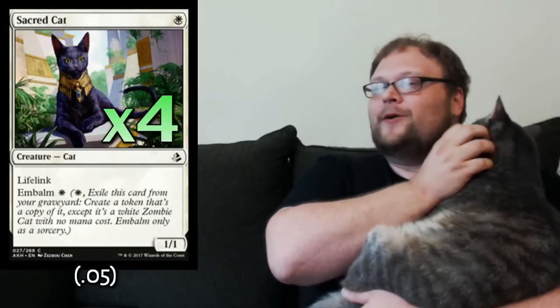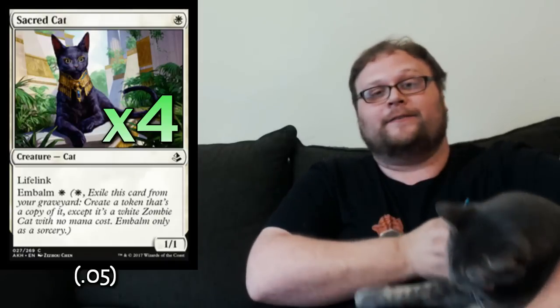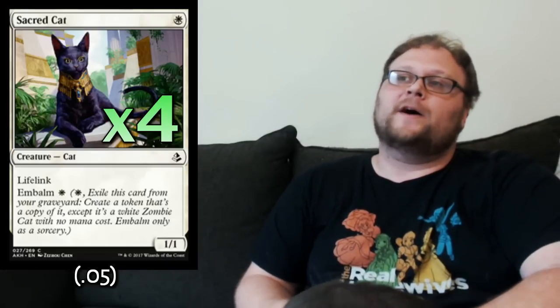It all starts with four copies of Sacred Cat. Not the most impressive one-drop under normal circumstances, but it's a pretty aggressive format right now. We see a lot of one-toughness creatures, and Sacred Cat can trade with them all and then come back to deal damage or chump block bigger dudes. You can play it turn one, and if it dies early, you can embalm it on turn three, gain life, and chump block — Sacred Cat does a lot more than a 1/1 normally would.